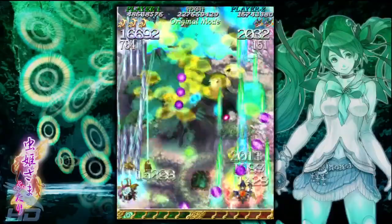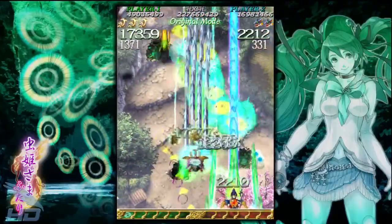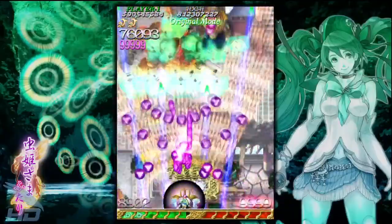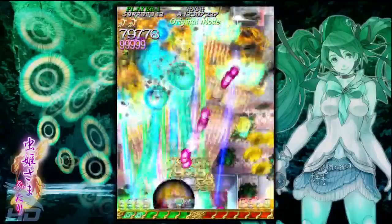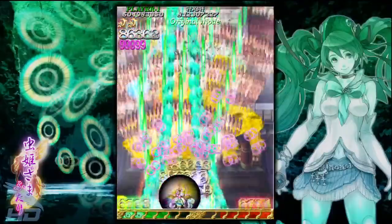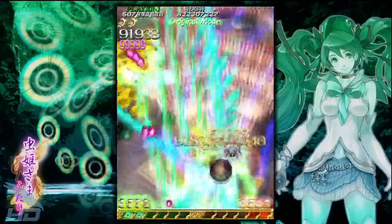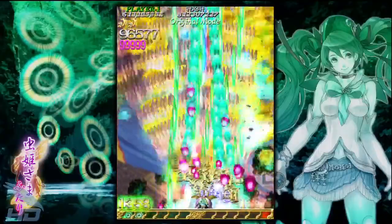Speaking of these other modes, Novice mode presents a Mushihimesama Futari game that is scaled back nicely for beginners to get a feel for, and much more importantly enjoy, the game at a much more casual pace. Perfect for newcomers, it's a great place to start if you want to get into this super hardcore subgenre. Then there is a Range mode, which has players controlling both Reiko and Palm at the same time. By pressing the X button, you can switch between the two. Both Reiko and Palm have a shield that can be used to either slow bullets down in a specific radius while firing the main rapid shot, or reflect them when the beam shot is engaged. These shields can be recharged quickly if red and green aura gem pickups are collected, indicated by a counter over the bomb stock. When both Reiko and Palm's counters reach 9,999 each, they will enter Fever mode, which changes the small gems that the reflected shots create into large gems for a bigger bonus.